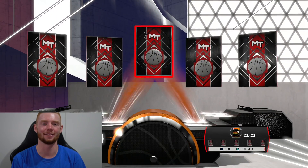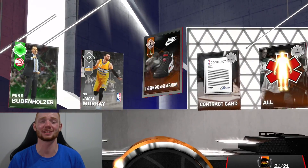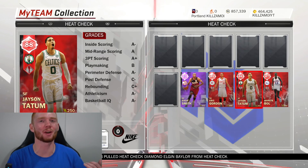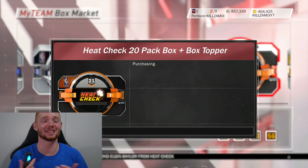We get a Ruby Joakim Noah and next pack up we get an Emerald, and I'm pretty sure this is the end of the box. After getting one amethyst and all the rubies in that box, it was okay, but I'm sort of expecting a little bit better. So I'm going to open up this second box and see how it goes.